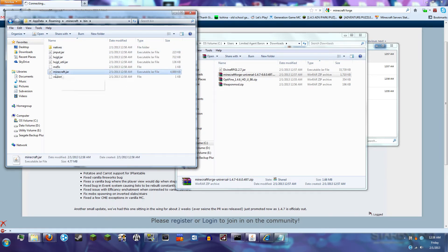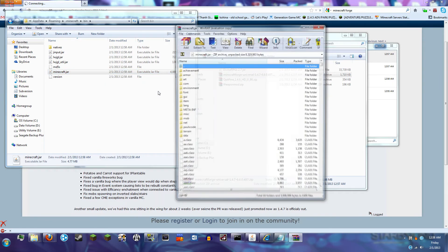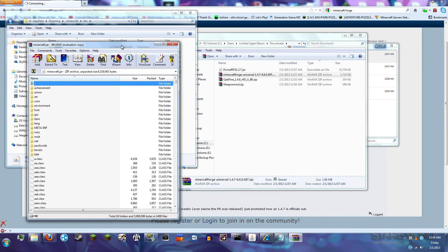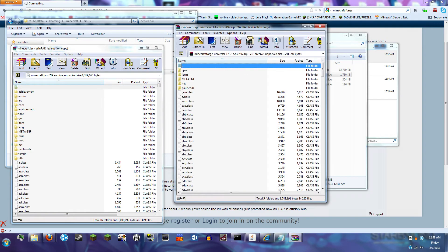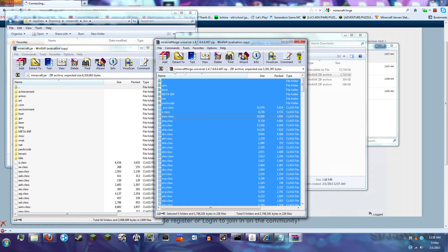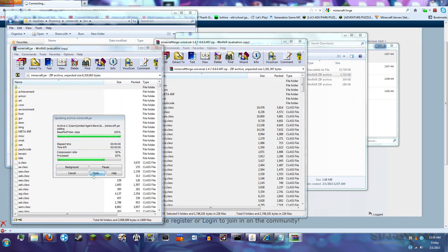We're going to go into the bin folder, and you'll notice this Minecraft.jar file. Right click it and open with WinRAR Archiver. There may be other archiving programs that work with this — I highly recommend WinRAR because I know this works. So anyway, we are going to open up Minecraft Forge first. Forge is pretty important; it's kind of the backbone of our setup here, so we're going to do this first. Highlight everything in a separate instance of WinRAR and copy it into the Minecraft.jar file via drag and drop. This window says a bunch of stuff — doesn't matter what it says, just say OK.